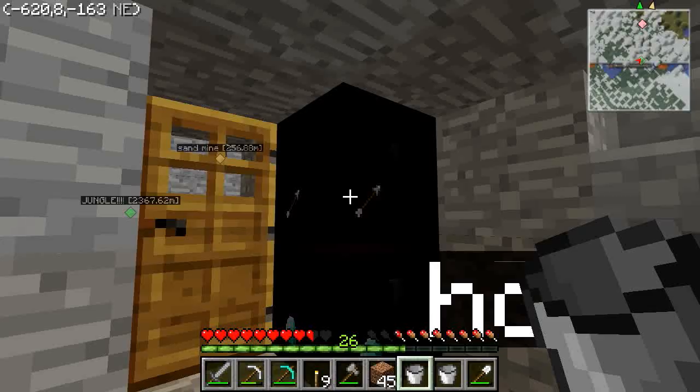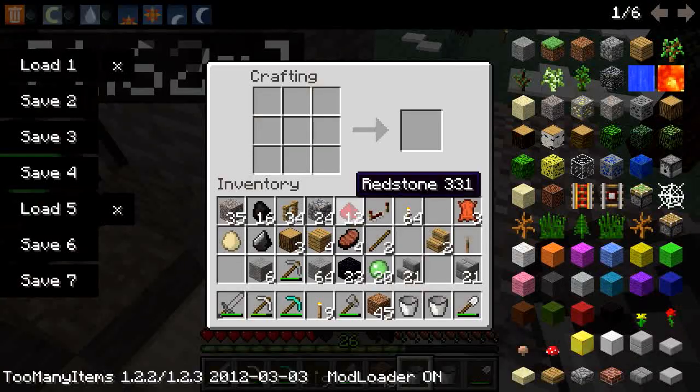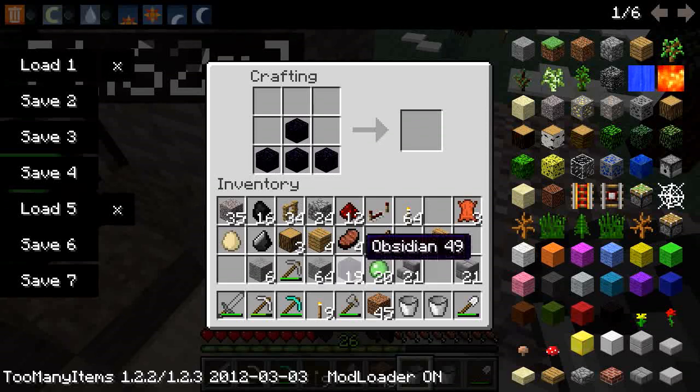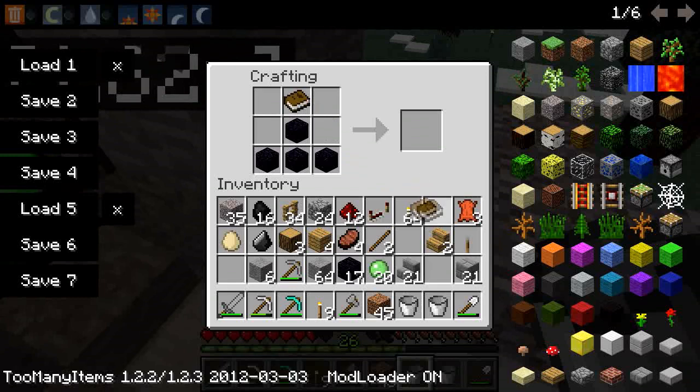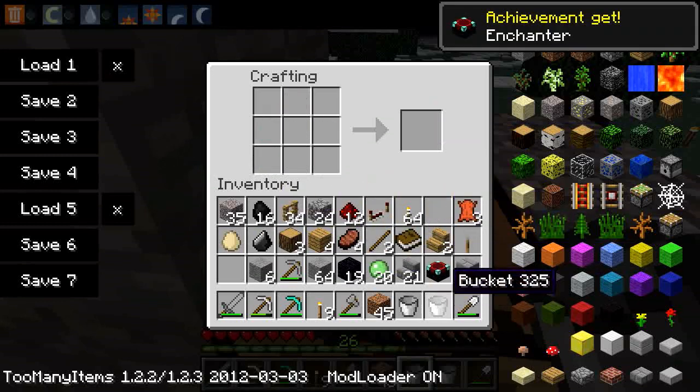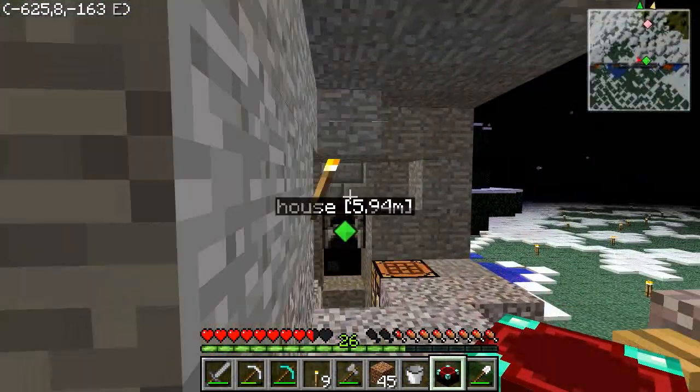I can make flames too — that's irrelevant. Let's make this enchantment table. I officially forgot how to make it — it's like this I think. Grab your book — where did I put my books? You get one book on the top. Do we need redstone torches? I forget. I need two diamonds — put those right there, get your obsidian, put that there, get your book, put that there.